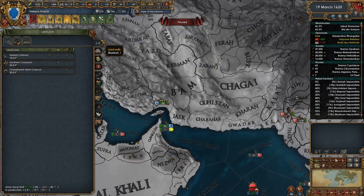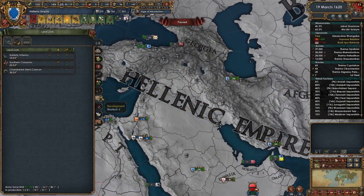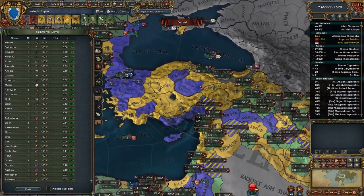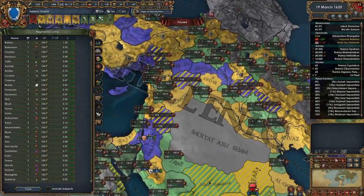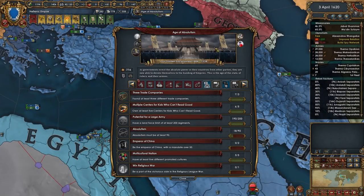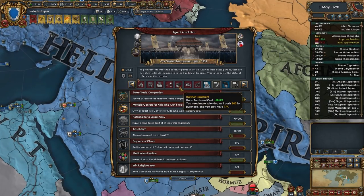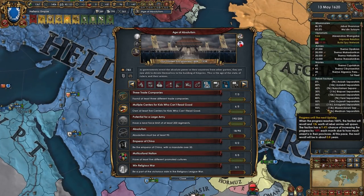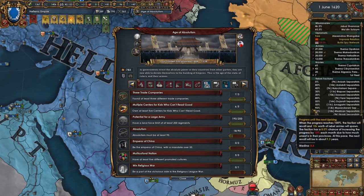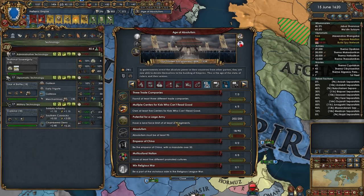We're super close. We still have a few more — one, two, three, four, five, six, seven, eight, nine, ten, eleven. So it should put us over the 200 for potential for a large army. And then I'll be able to get this guy very quickly in a couple of months here. Hopefully those Mazaran zealots don't fire yet — that would be preferred. Very good, we'll be able to take these techs.